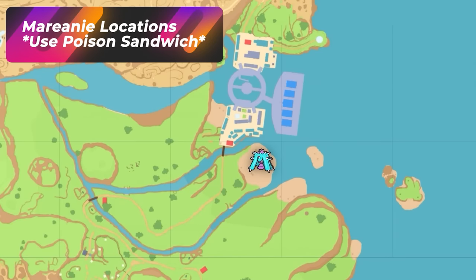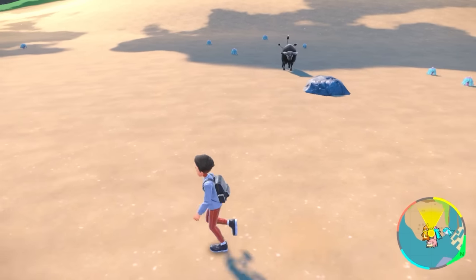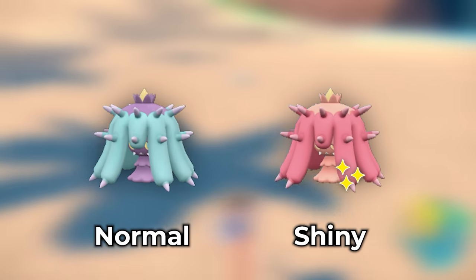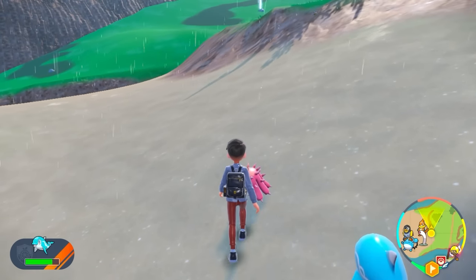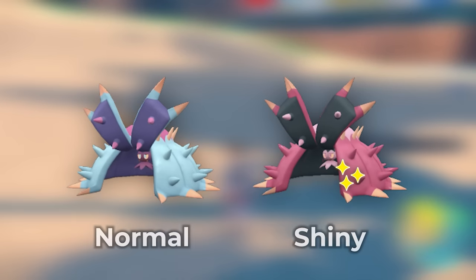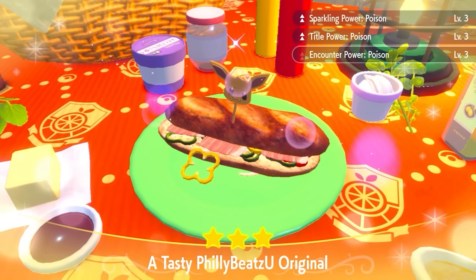Pop a Poison Sandwich and head to Levincia South toward the beach — this is a great spot to find Mareanie walking around everywhere. They spawn left and right on this beach, so zoom out and look for a pinkish-reddish color very different from the blue ones. Walk around the beach, despawn a group, respawn a group, and you should easily get a Mareanie without distractions from other Pokémon, which you can evolve into an awesome Toxapex.